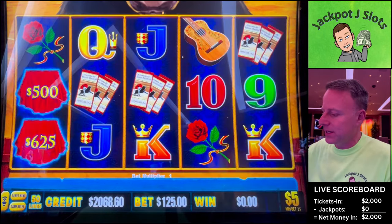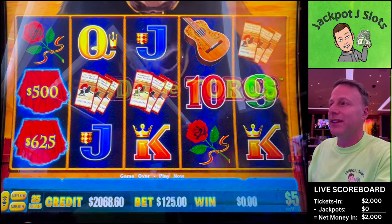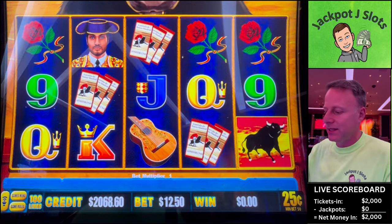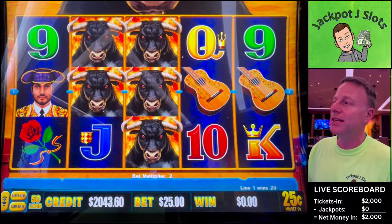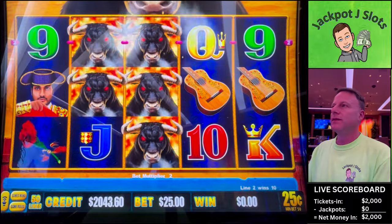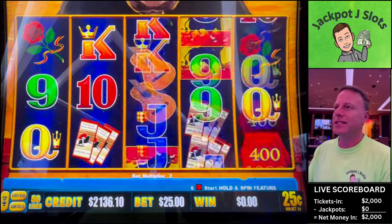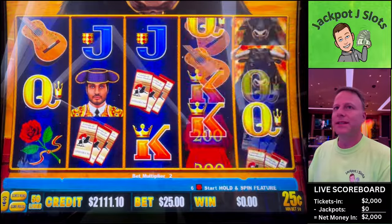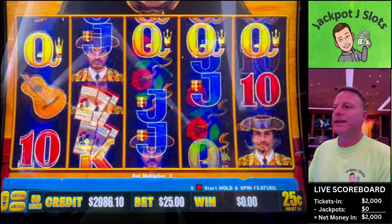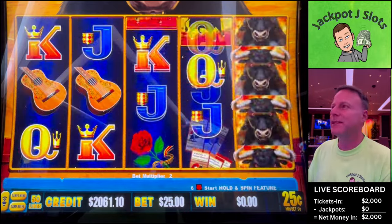Actually, I just want to see real quick — you can actually bet $125 on $5, but we're not going to do that just yet. $0.25, $25 spins. Both these machines are quiet. Let's just get a free game — do that again.